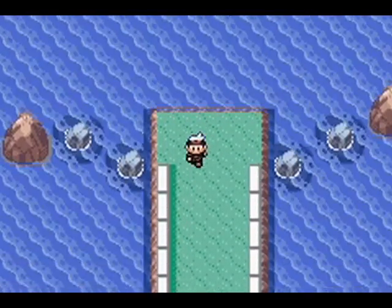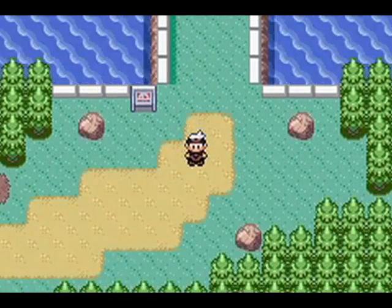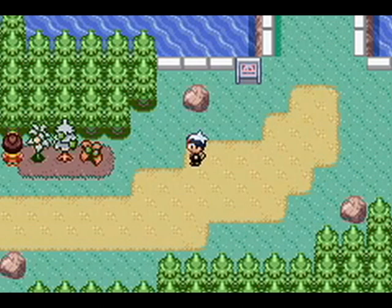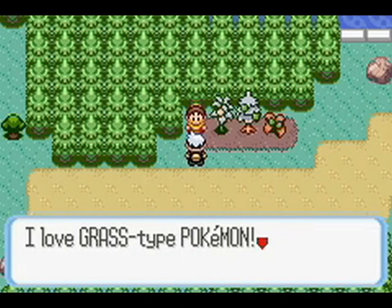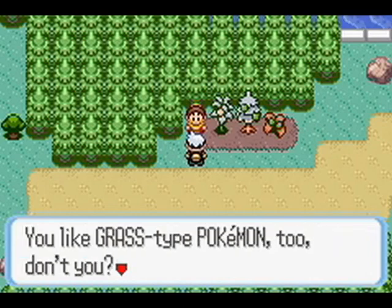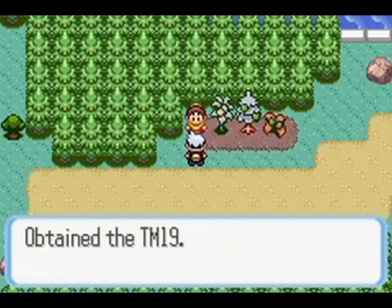Mount Pyre is up, but we actually want to go down on Route 123 — just because of this woman here. She says: 'I love Grass-type Pokemon. Do you have any Grass-type Pokemon? You like Grass-type Pokemon too, don't you? I'm so happy you can have this — it's a token of our friendship.' This is TM19, Giga Drain.